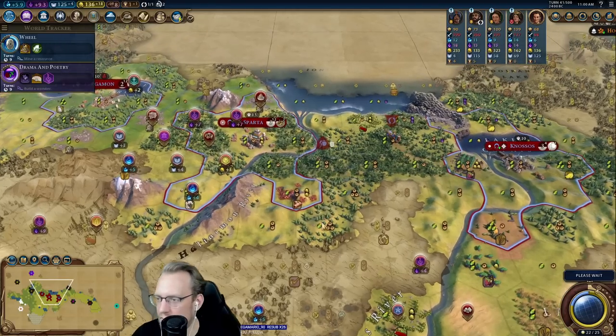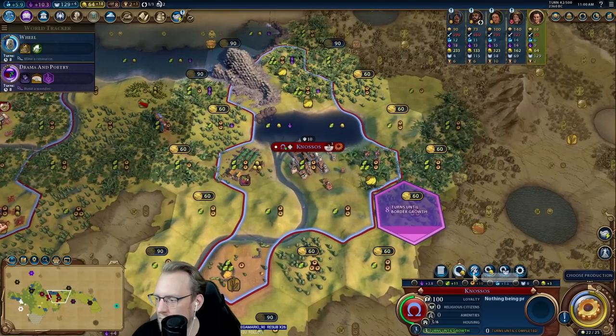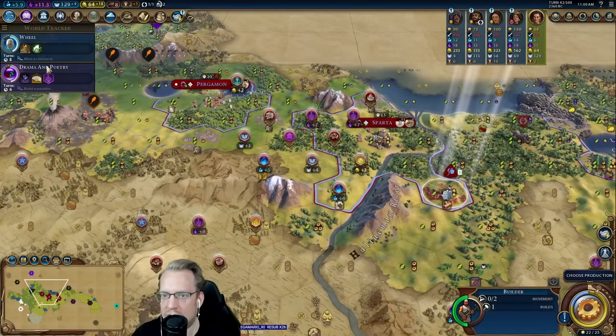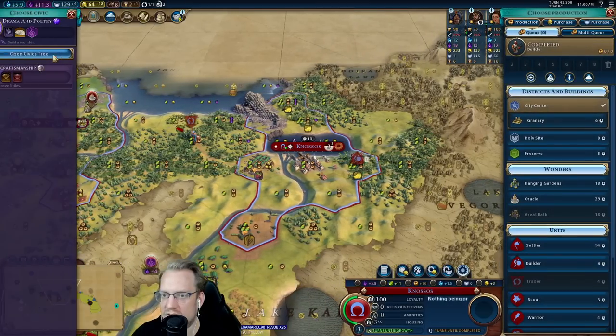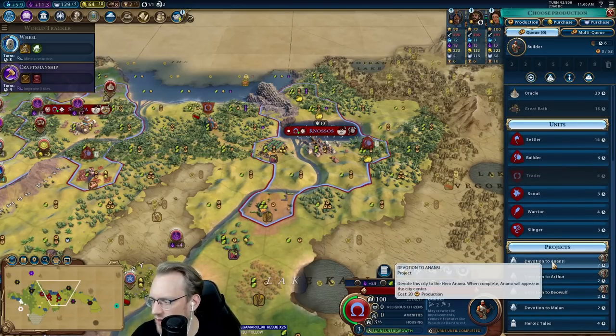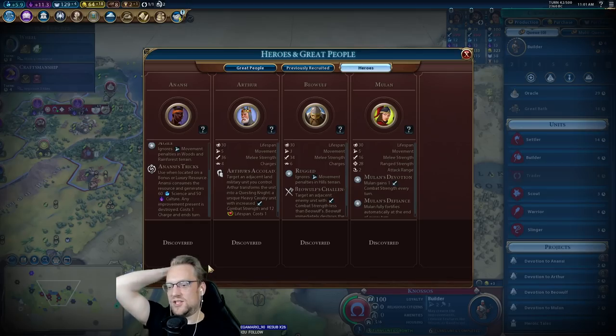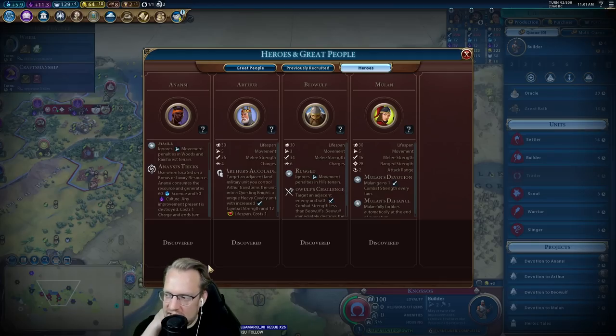Hello, Ironside. Alright, that's next turn, so is this. I'm going to work on another builder. I can also grab a land unit — how helpful is that here? It's six charges, so I get six times 60 science and culture. That's seriously so much.